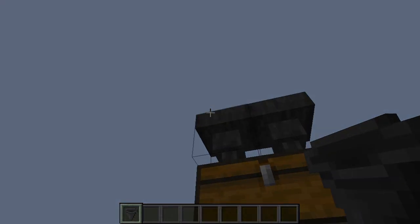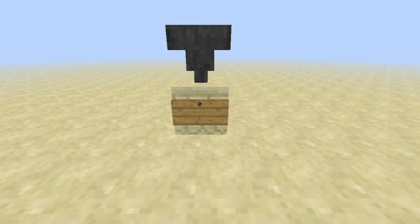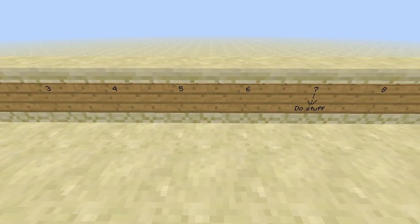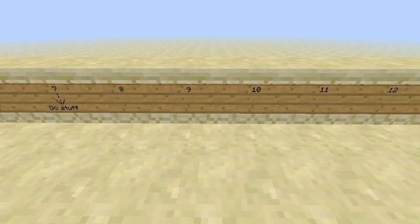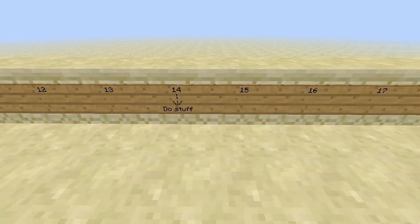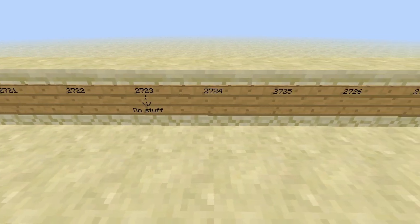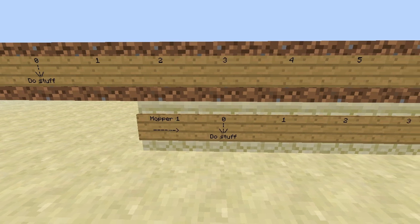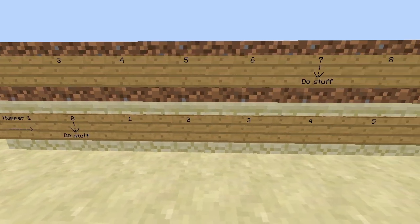But why? Well, each hopper has a unique counter which increases by one in every game tick — that means 20 times per second on average. Whenever this counter hits a multiple of 7, the hopper tries to transport items, of course only when not locked by redstone. That means not all hoppers have to be active in the same tick; most are kind of out of sync.